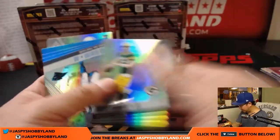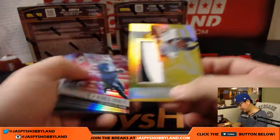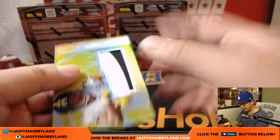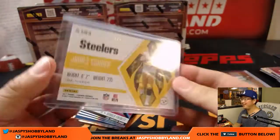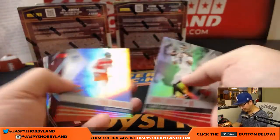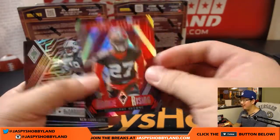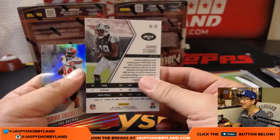Got Le'Veon Bell Adrenaline Rush, 257 out of 299. Josh Jones — not numbered, I thought that was purple — out of 149. These are kind of hard to tell sometimes. Le'Veon Bell out of 199. All right, jersey auto — Carlos Henderson for the Broncos, Chris Wilson with that one. Out of 99 on that auto. Out of 199 for the Falcons. And nice relic here — James Connor, 2 out of 25.